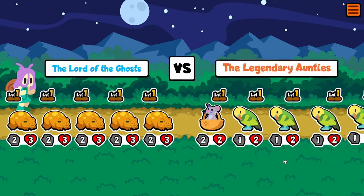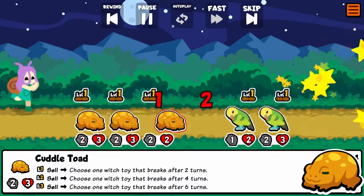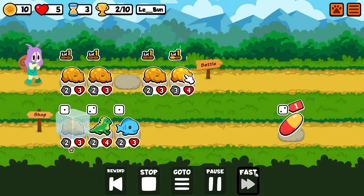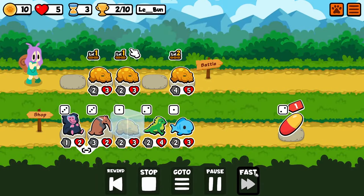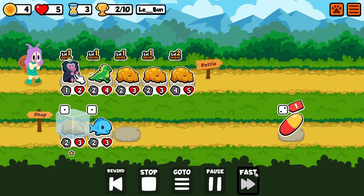As you can see, I have what I'd call the best start in all of Super Auto Pets: five cuddle toads. The ranked players and all the professional SAP players definitely agree with me that this is the best start you can have in Super Auto Pets — but no. We're going to use only one new pet this time around.